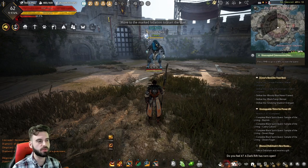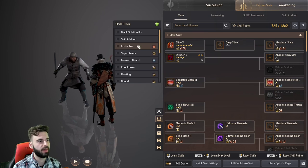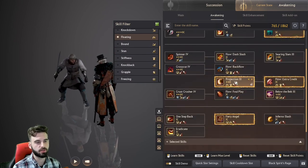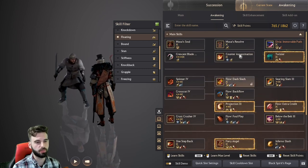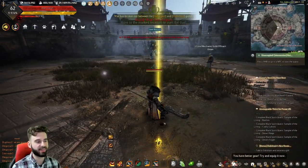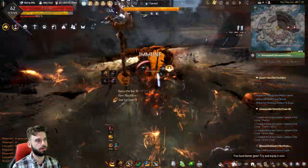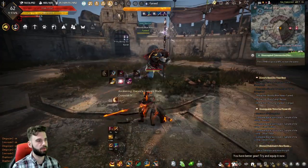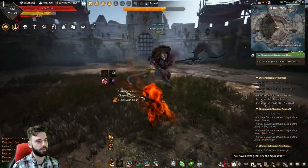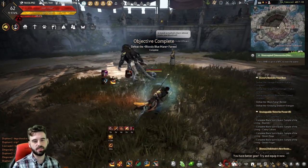The next boss, Fareed, has a mechanic as well. You're going to need to apply a floating CC. If you don't know what that is, press the K key on the keyboard, click the Skill Filter button, and scroll down until you see the option for 'floating.' These are all of your skills that apply floating to your opponent. In the Awakening spec, you can use Projection, Fiery Angel, or Twister. Around a quarter of his health bar taken down is when you'll want to do that — it stops the boss from healing. So just make sure to use a floating CC on the boss to stop the heal.